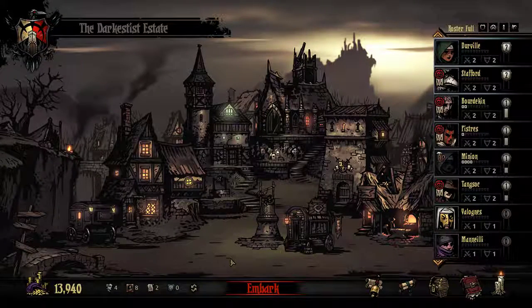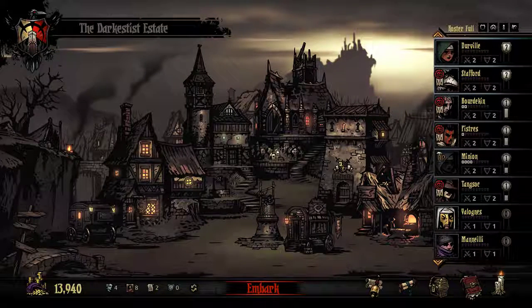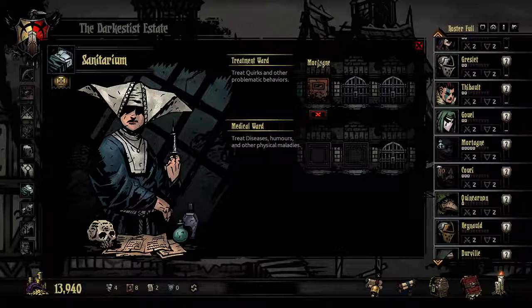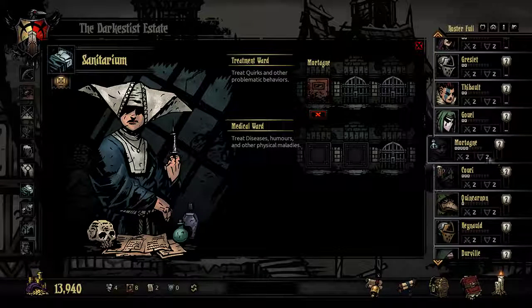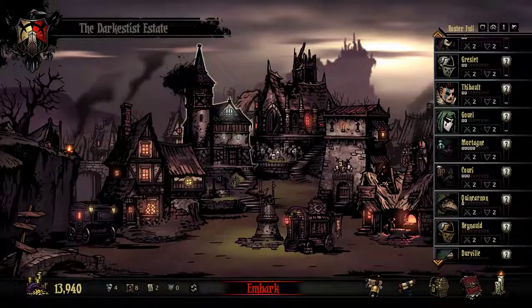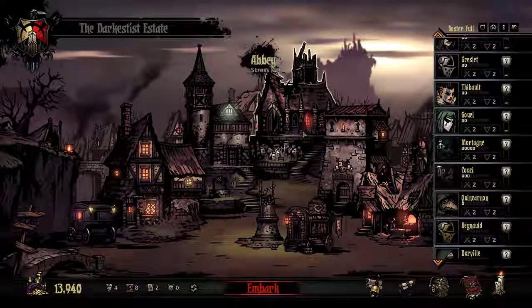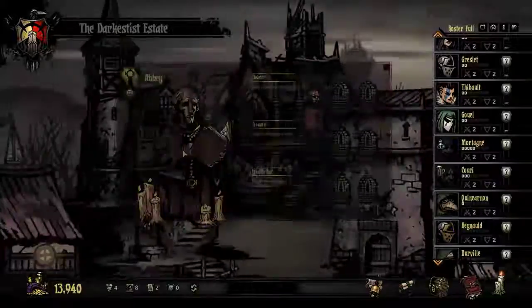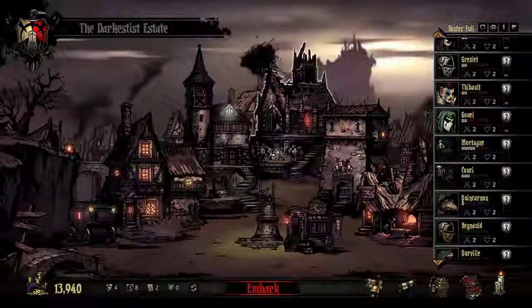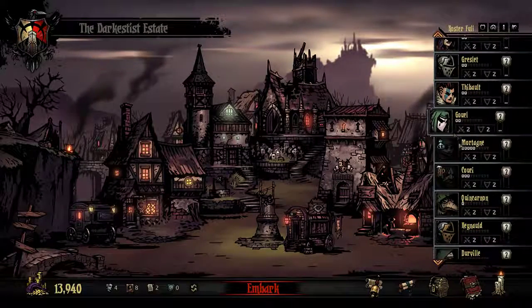Hey YouTube, it's the Black Cat and this is Darkest Dungeon. I think we went over stress relief last time — we've got an antiquarian in the treatment ward getting rid of something. It's been about a week since I've played so I can't exactly remember, but we've got some stress relief going as well.